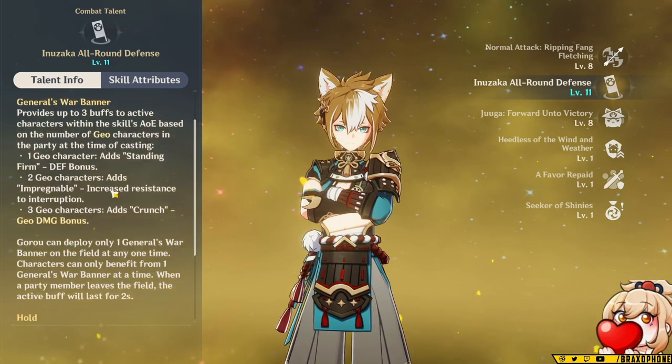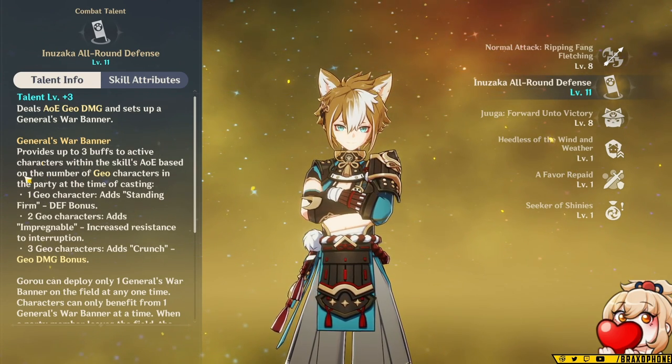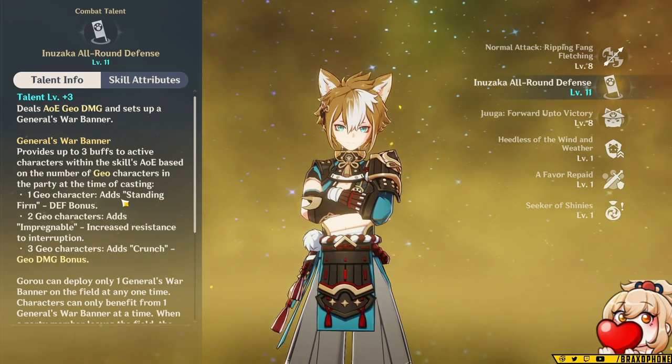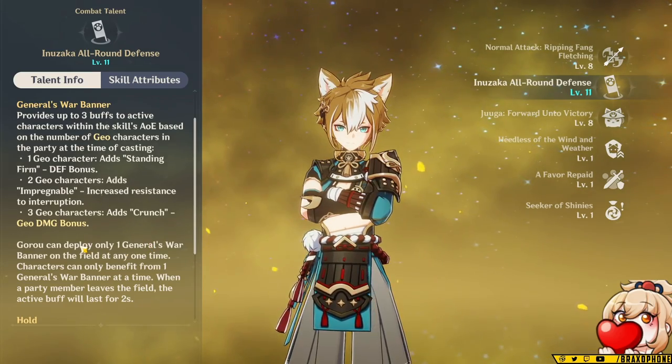This is based on how many Geo characters are in your party. So this doesn't mean you need one more, two more, or three more Geo characters than him — it means you need a total of one, two, or three Geo characters in the party, which means your fourth spot can be a flex in any Goro team. For having one character you get a defense bonus, having two characters you get resistance to interruption, and having a third Geo character gives you Geo damage bonus.